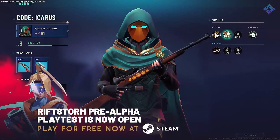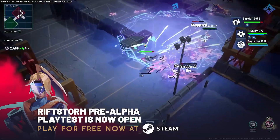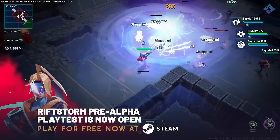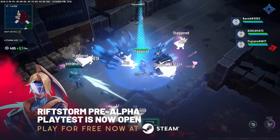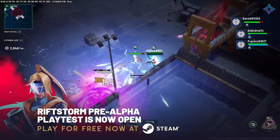Okay guys, so I was offered a key for this game called Riftstorm, and before you guys jump out and say sponsored content, this isn't. So as a creator, you can sign up for a bunch of platforms that give you keys like crazy. It's basically automated — does your channel fit a certain criteria? If yes, then email a key. That's essentially how it works.